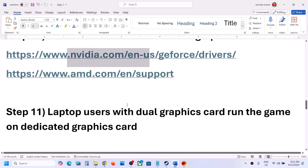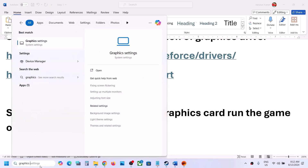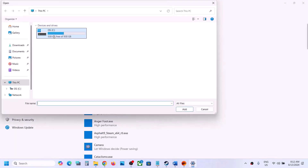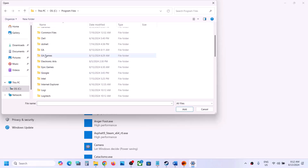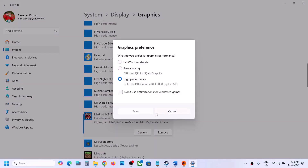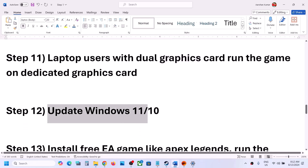For laptop users with a dual graphics card, you can run the game on the dedicated graphics card. Type 'Graphics settings' in the Windows search box, go to Graphics Settings, click Browse, go to the game installation folder, select the game exe file, click Add. Once the game is added, click Options, select 'High performance,' click Save, then launch the game and check.